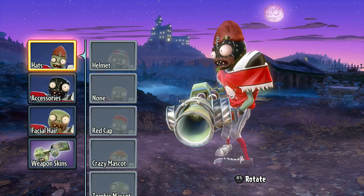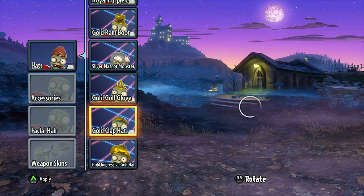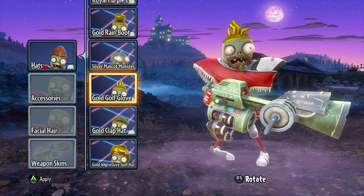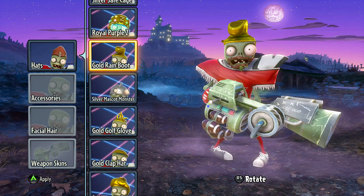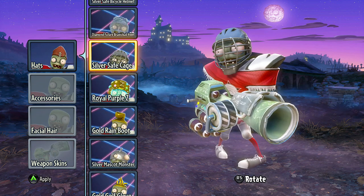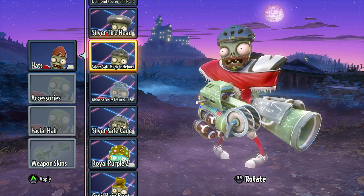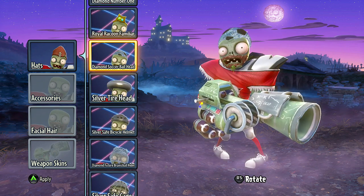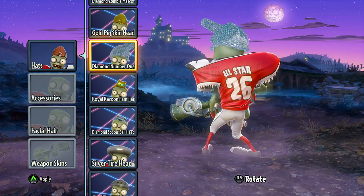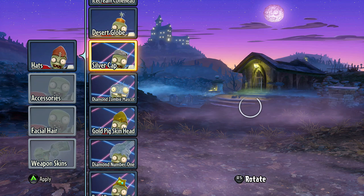We got one last thing to go through — the all-star. Let's take a look at him, give him none there. The impressive golf cap, golf hat, the gold glove — it's kind of creepy actually — gold golf, silver mascot monster, the gold rain boot, royal purple Z, silver safe cage, diamond future brains ball helm, silver safe bicycle helmet, the silver tire head, diamond soccer ball, raccoon, the diamond number one — let everyone know you are number one — the gold pigs and the diamond zombie mascot, silver cap.